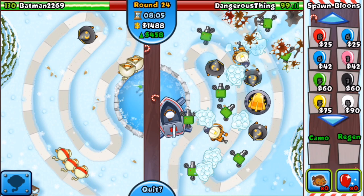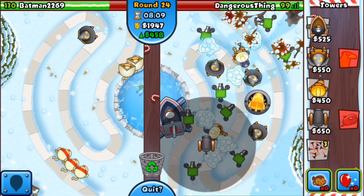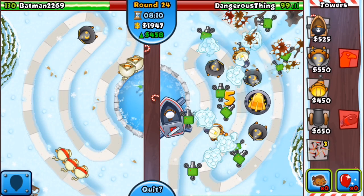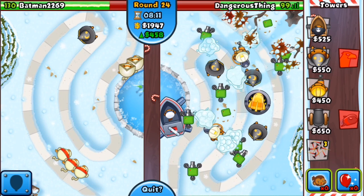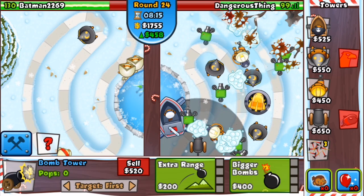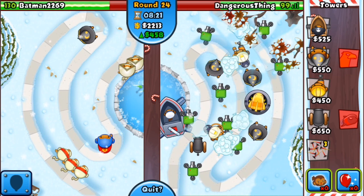I've gotta come up with a plan — round 24 and I need to tank my opponent. Oh no, I hate when I get disconnected, come on! Come back online already. This is so scary because right now I could be letting through so many bloons because I'm disconnected and I wouldn't even know. So nerve-wracking — come back online already.